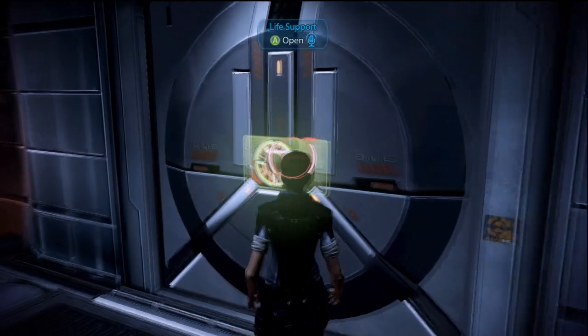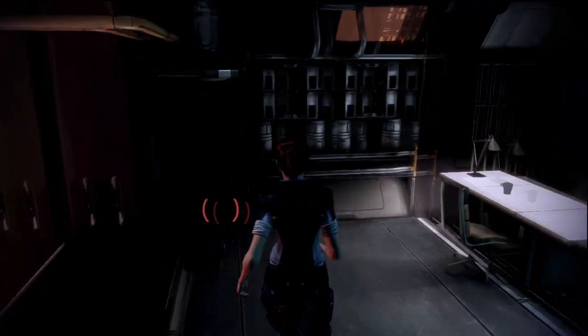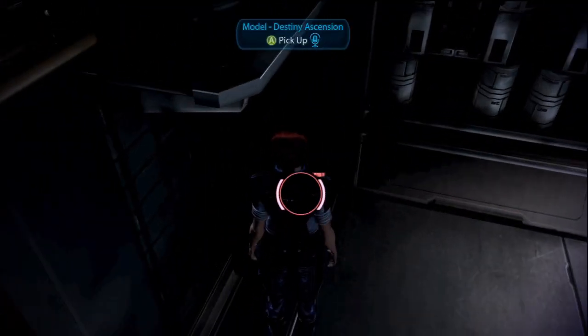When you're ready, head down to the crew deck. In the life support area, there's a Destiny Ascension model for your display case, which is available to everyone.